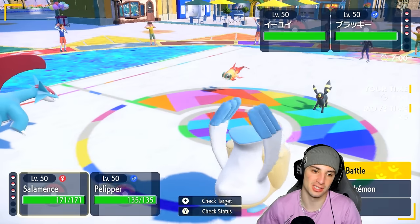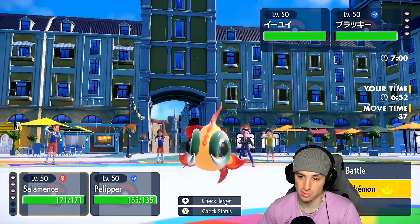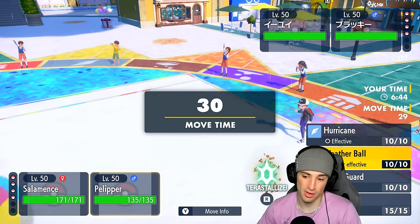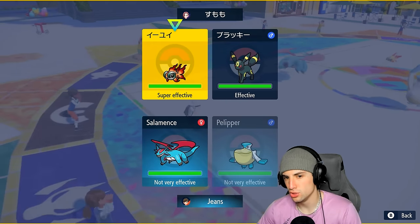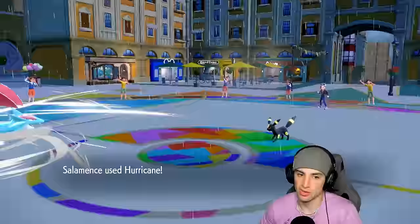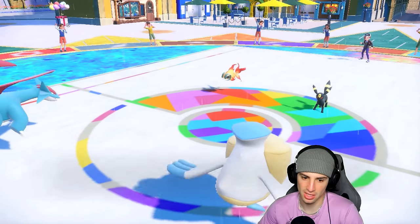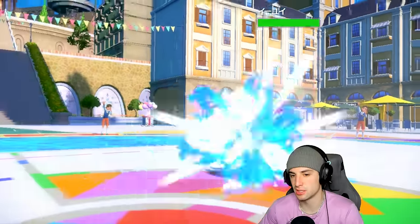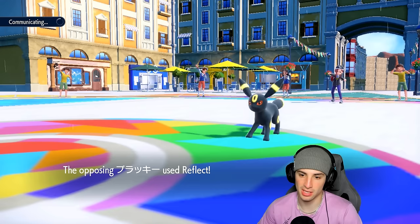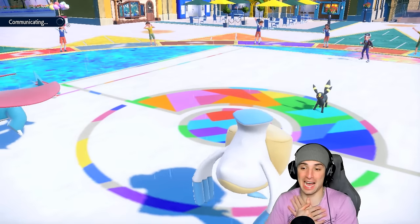I'm going to Hurricane the Umbreon and play it safe. I could Wide Guard, but I think Weather Ball plus Hurricane is the right combo. Umbreon is bulky, and I'm scared of Snarl — show me the ducks! No ducks — he goes for Will-O-Wisp but Salamence dodges it, and Weather Ball flies. Will-O-Wisp into Salamence — they thought I was physical attacking. Pelipper takes out Chien-Pao — get it out of here! Now Umbreon sets up Reflect, and Lunala comes out. I do not like facing screens.